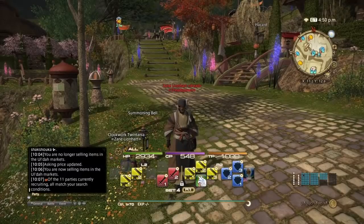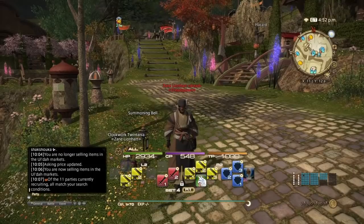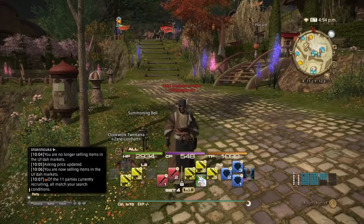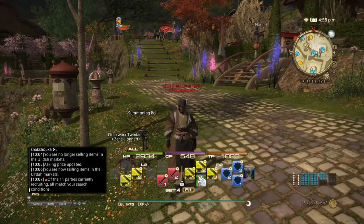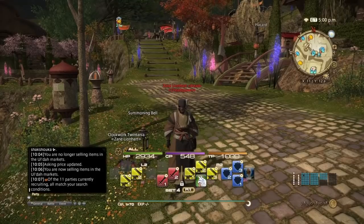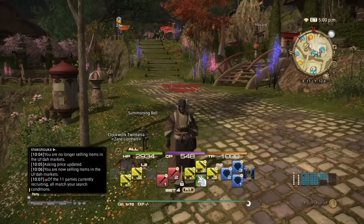Hello everyone, Zane here and welcome back to my channel. Hope you're all having a great day so far. In my last video I mentioned that I spent over 6 million gil melding my alchemist main hand tool to make my last video, which was 35 durability high quality materials. The only problem is what do I sell to get back that 6 million that's not going to sit on the market board forever.